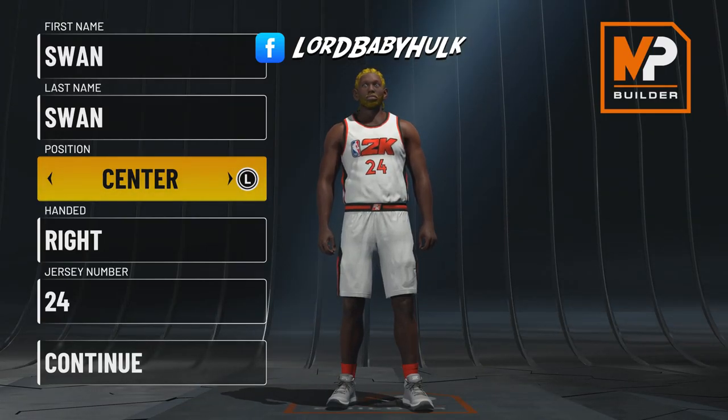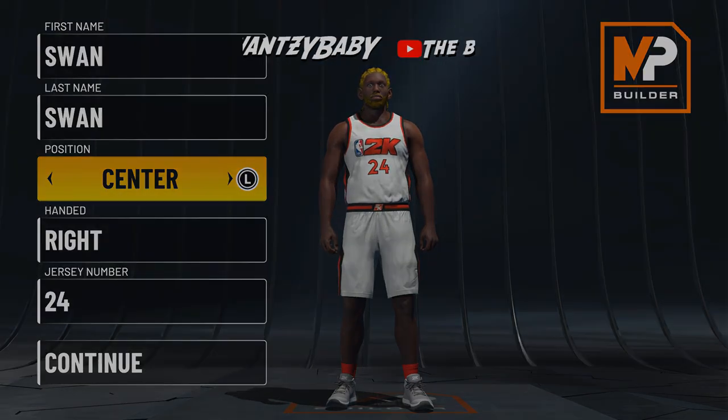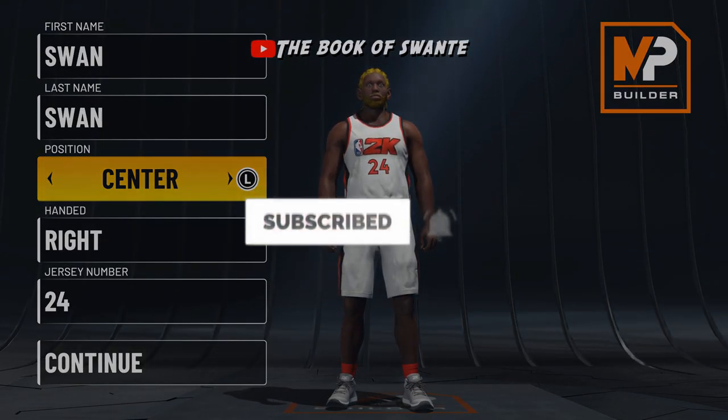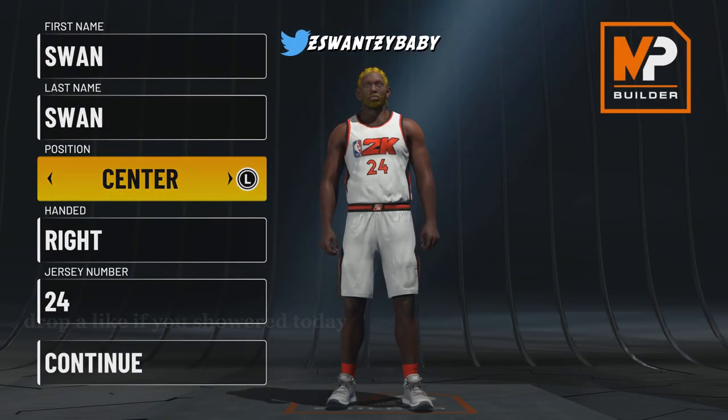Hey man, it's the ISO God sensei, the greatest 2K player in existence. I'm finna bring y'all a Ja Morant, a Russell Westbrook, and a Jerry West build all-in-one — a demigod, a true interesting demigod.